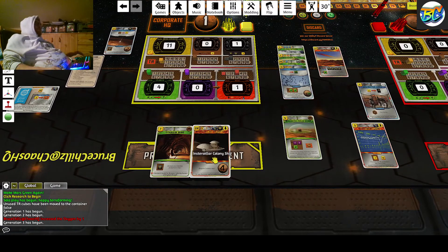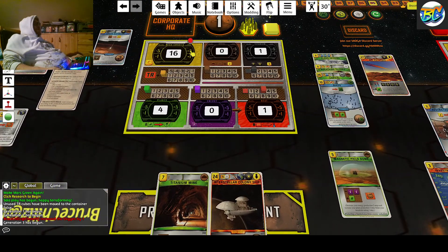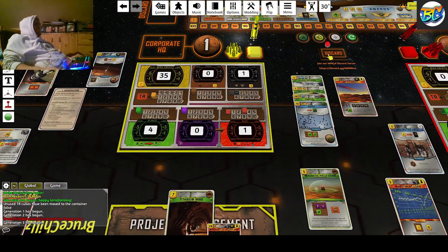The next move I will do — I would get four victory points for this card, but I need more money to build more stuff. So I will sell this card here for 24 bucks: 5, 10, 15, 20, 21, 22, 23, 24. Sold this one back to the market — discarded.